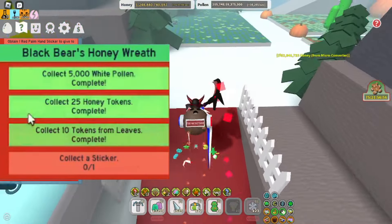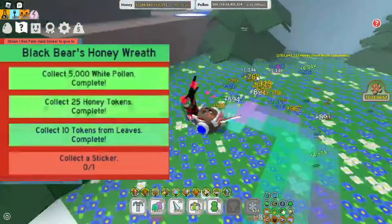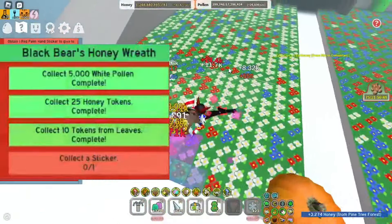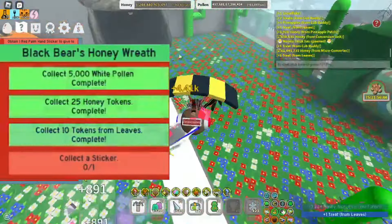To collect 10 tokens from leaves, all you gotta do is just run around the field for a bit, and you're gonna get them very quickly. Make sure to switch fields every maybe 10 seconds and you'll get the leaves very fast.